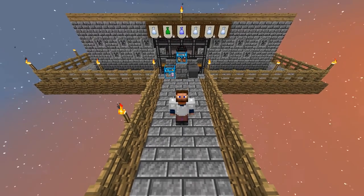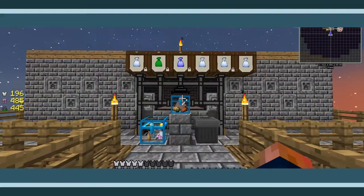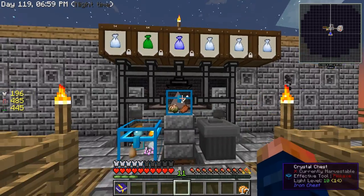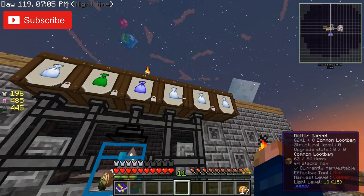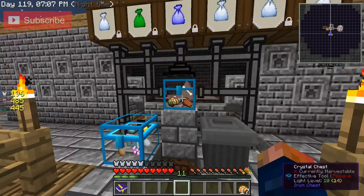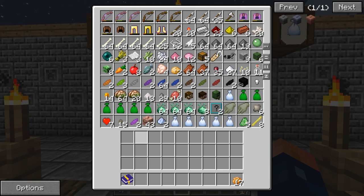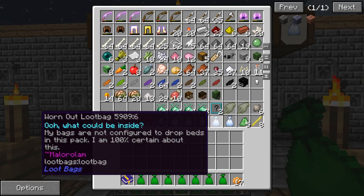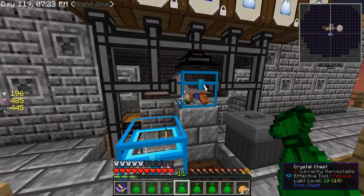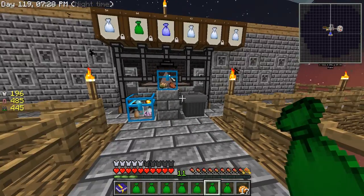Hey guys, welcome back - this is Chosen Architect, and today I have something a little special. We're gonna be opening up some loot bags, and as you can see I have tons: there is 54 in this one, 64 here, 22, 62, one, and there's a bunch more in here along with tons of salute. I'm gonna dump all these uncommon bags in here, and I have a trash can here just in case we have stuff we don't want.